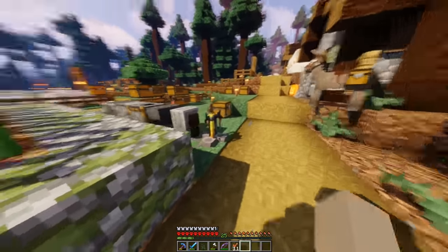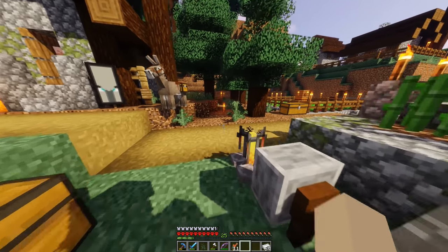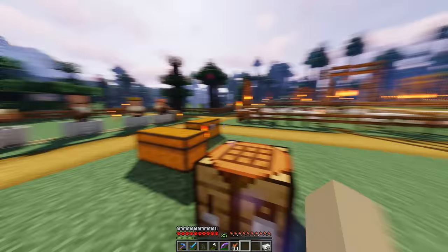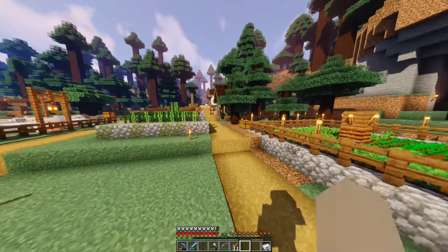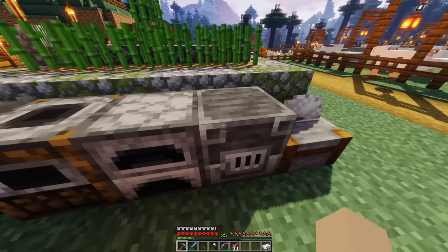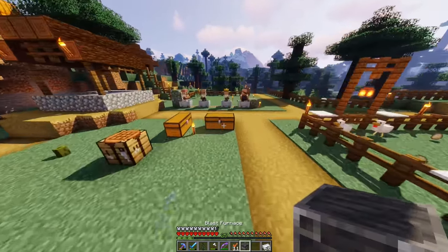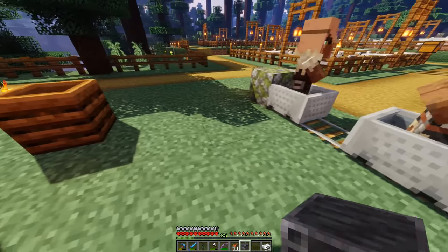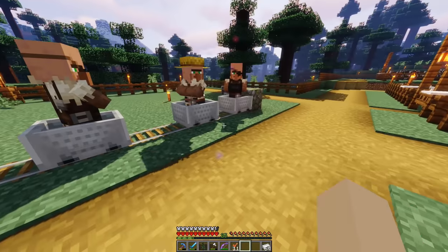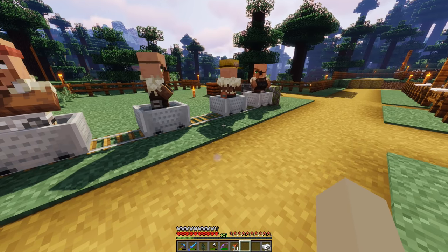Let's go grab some iron — we have a lot of it, a lot already smelted. We actually have two weaponsmiths over here. I'm thinking about which one to trade with — was it the blast furnace for armorer? There's a resource you guys told me about: the special blocks that turn these guys into different jobs. A librarian uses a lectern, not a bookshelf. Let's put that blast furnace close to this guy so hopefully he turns into an armorer.